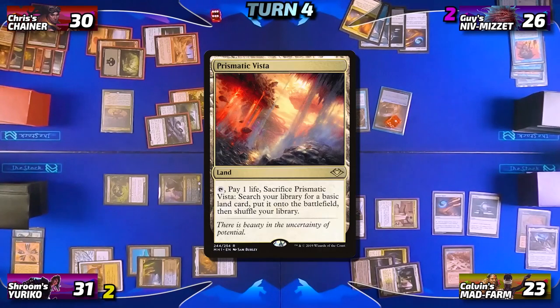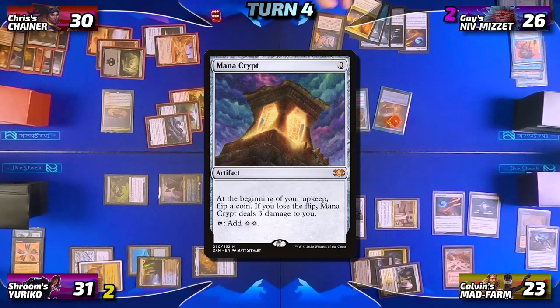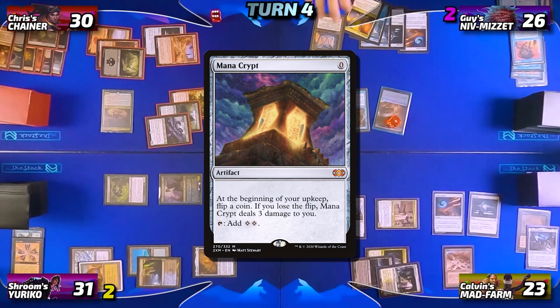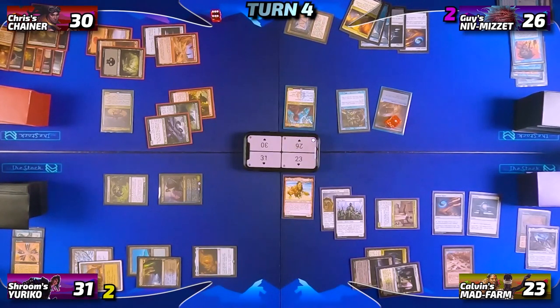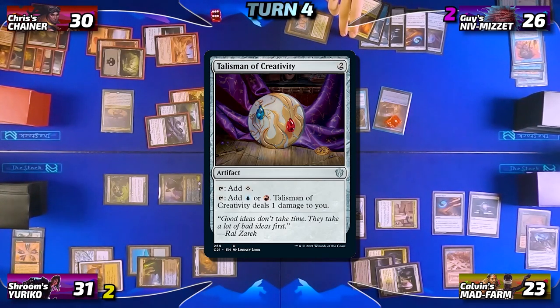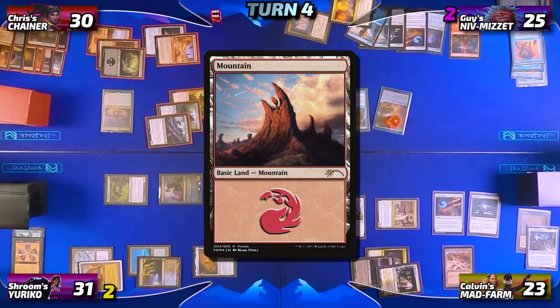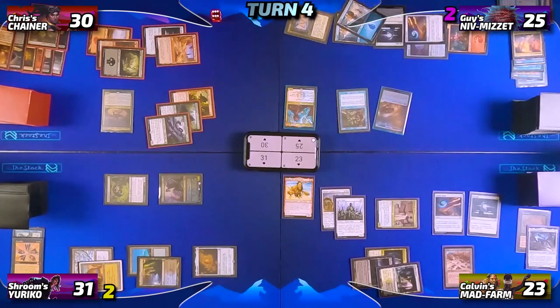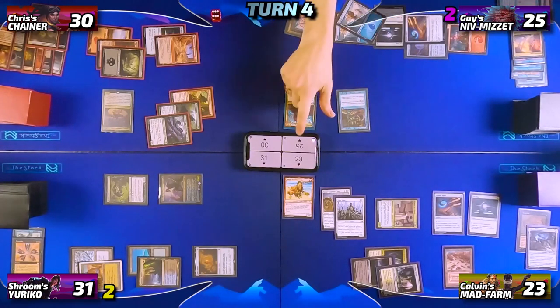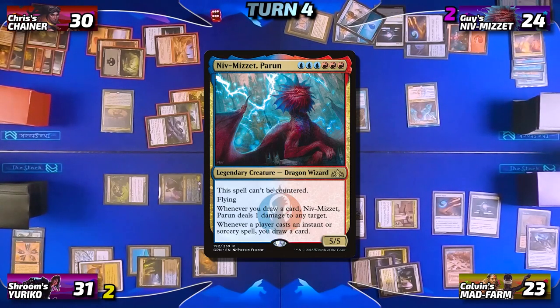Guy untaps and draws his card for turn, then plays a Prismatic Vista as his land in his first main phase. He plays a Mana Crypt for free, taps it to cast a Talisman of Creativity, then fetches with the Vista — losing a life and dropping to 25 — getting a Basic Mountain into play untapped. He then taps for three red and three blue, losing a life to the Talisman, in order to cast his commander Niv-Mizzet Parun. With no further action he passes to Calvin.